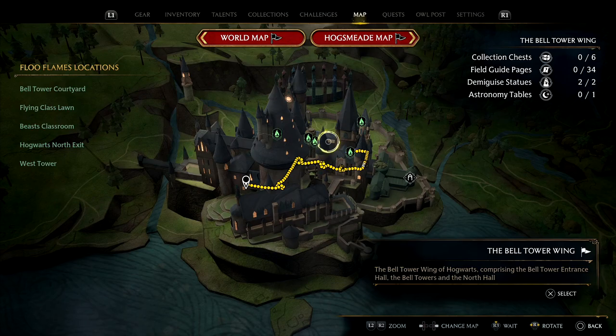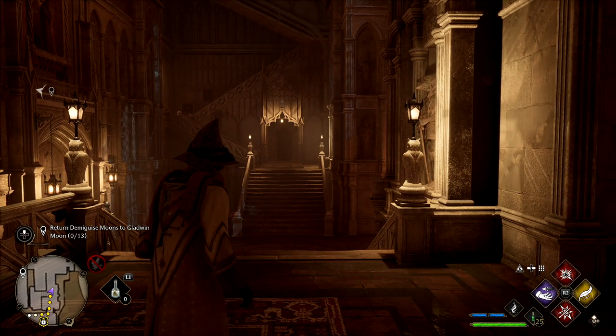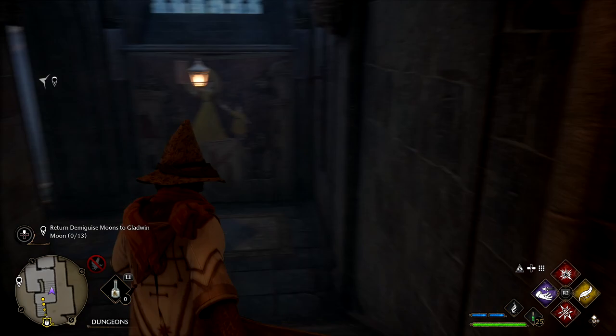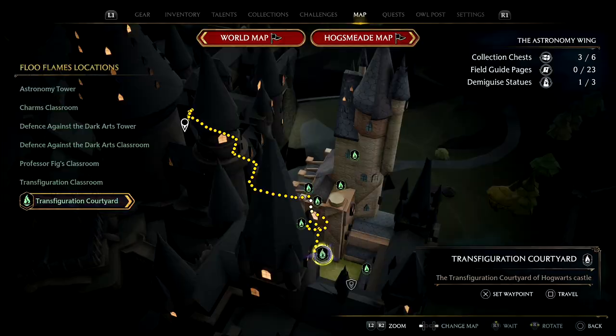For the next one we're starting from the Bell Tower Courtyard. Go up the steps towards the more southerly building, take a direct left, head downstairs — you can jump over if you want to be quicker — then turn right at the dragon, unlock the door, walk in, and turn right for the Demiguise.